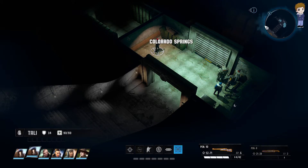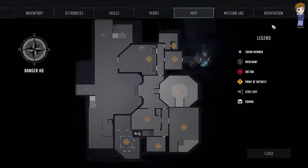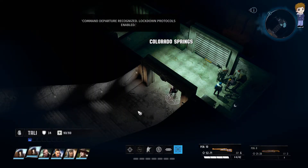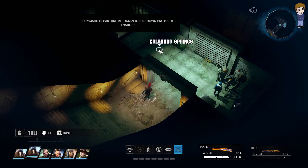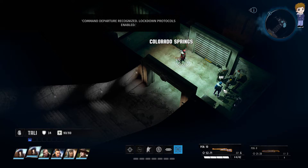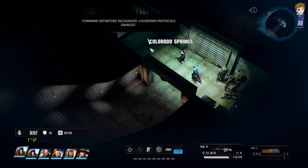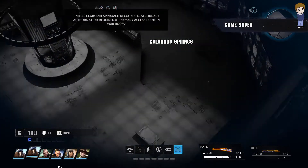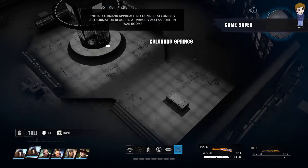If you look at the map, this area is closed but it looks like there's a door. There are two doors here. If it's your first time here, you need someone to stand around here, and the other one should go to the war room.